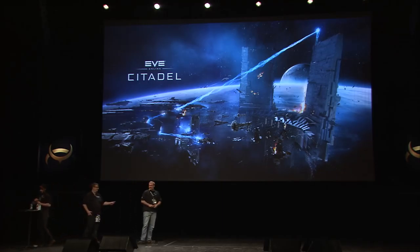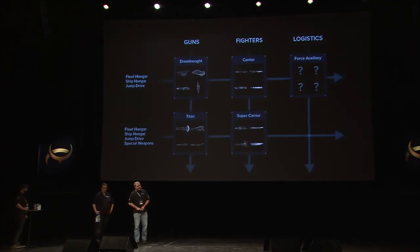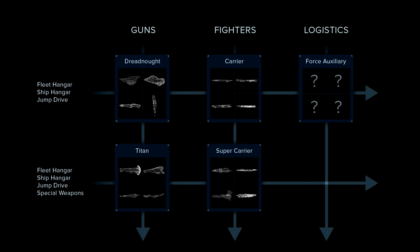In five days we've got the Citadel expansion coming out. One of the big things we worked on is capital ships. We made a new plan for organizing the roles: before Citadel, carriers had a lot of hats, so we split that off into Force Auxiliary ships to take the logistics role. There's still an open spot for super cap Force Auxiliaries someday. Dreadnaughts and Titans are the gunships, supercarriers are the progression of fighter carriers, and Force Auxiliaries handle logi. We also made sure all capitals have fleet hangers and ship hangers so you don't need to use a carrier as your suitcase ship.